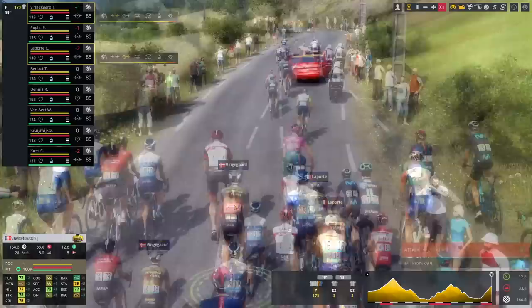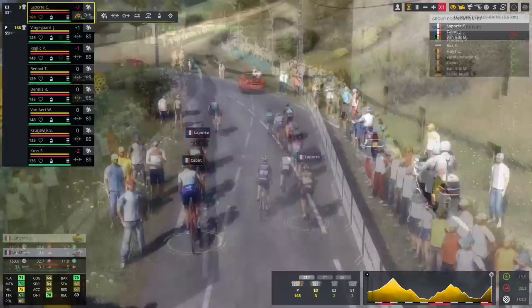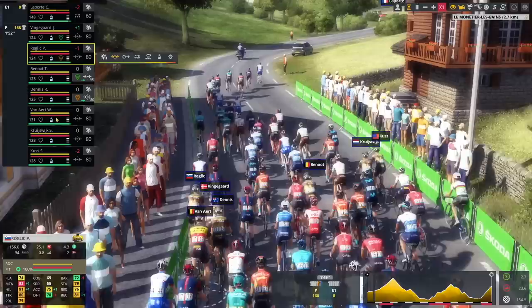Despite his mediocre form, I'm going to try and get Laporte in the breakaway right here together with Maxime von Gilles, because I want to send some riders ahead. Looks like we've got a break of 8 riders: Laporte, Bucks, Heiss, Steinhauser, Vandenabele, Von Gilles, Kabo and Pronski. In the peloton, Primoz and Jonas are now near the front. I've got myself protected with Benoot and Dennis, and the rest of the riders are just waiting for the action to happen.